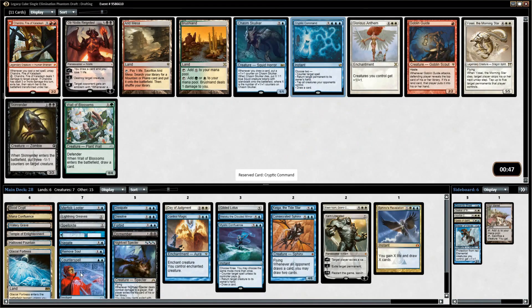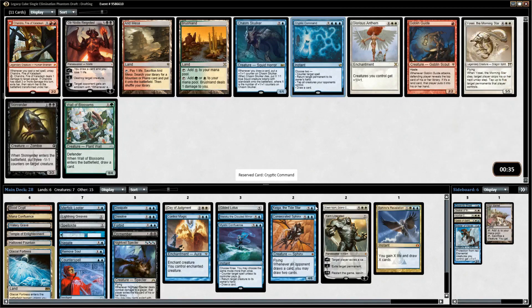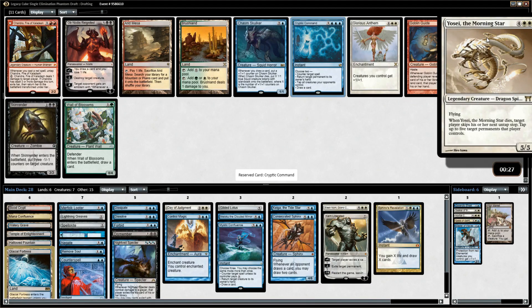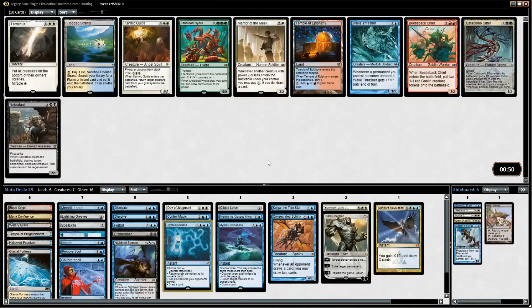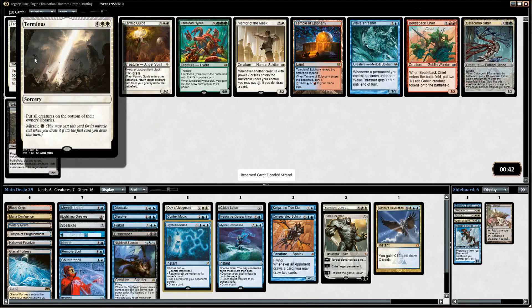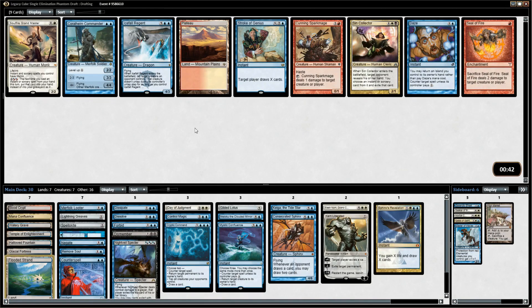Cryptic Command — we now have just every counterspell we could ever want: Mystic Confluence, Cryptic Command, Forbid, Dissolve, Dissipate, Counterspell, Remove Soul, Negate. All of the best counterspells easily. Yosei is a very strong finisher, but I don't think I need it — I already have Consecrated Sphinx, Kaiga, Karn, etc. The great thing about Yosei is similar to Kaiga: when you put it in play it's a 5/5 flyer they have to answer, but if they kill it you basically tap all their things and get an extra turn. Flooded Strand is perfect fixing for us. Terminus might not be bad but six mana is expensive and I don't have ways to miracle it, so we'll just take Flooded Strand.